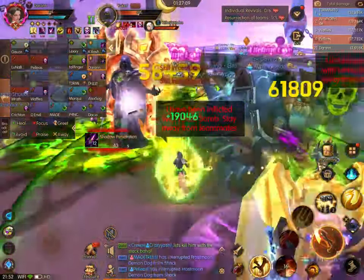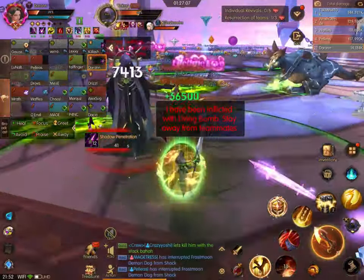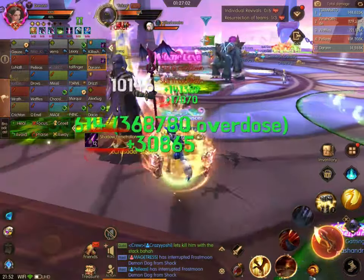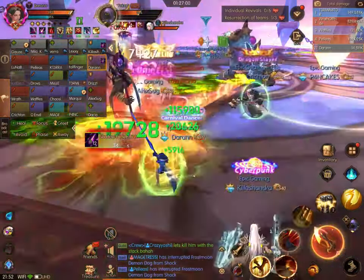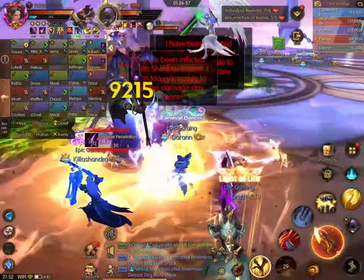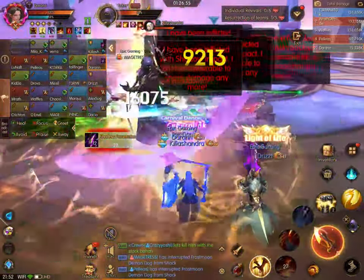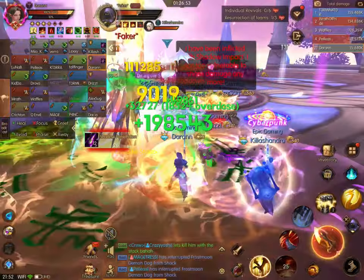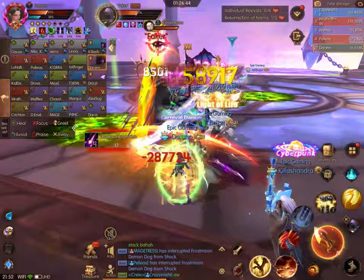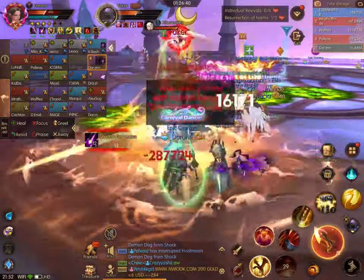In the background, we have the dogs again, which you're going to need to interrupt. I don't think they do much damage to the DPS, so you don't have to worry about them running around as much as just making sure that you're interrupting them and taking them down pretty quick. You can see all the red text in the background — that was from the share damage. And up next is the maelstroms again.